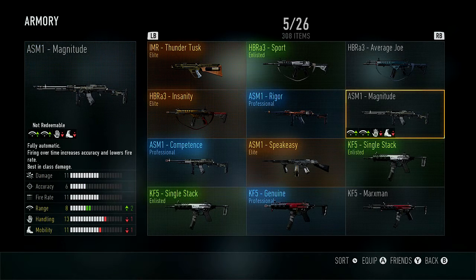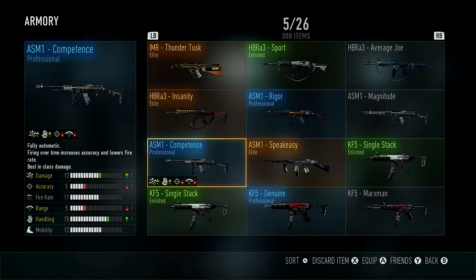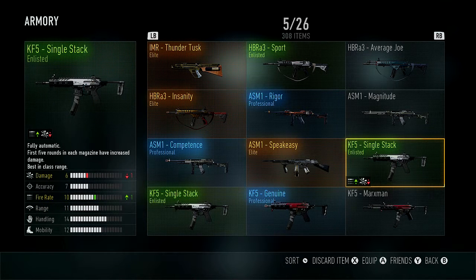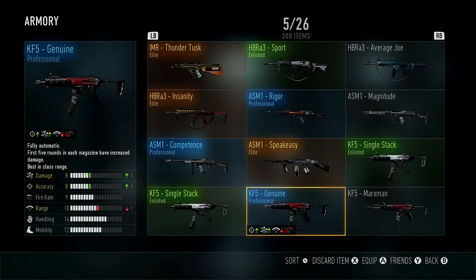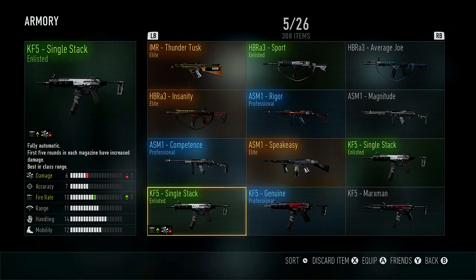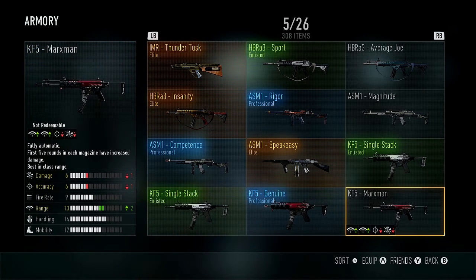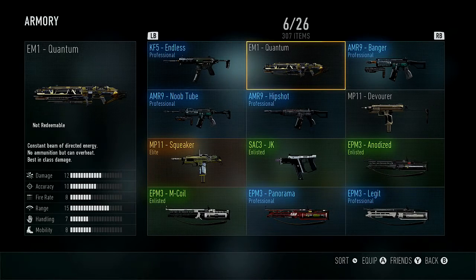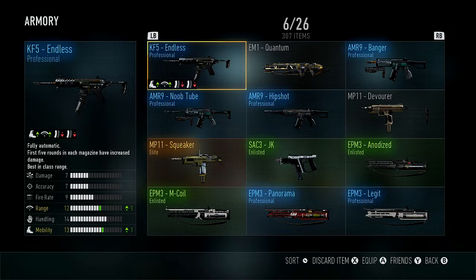The ASM1 — an OP weapon from the jump. The Magnitude is okay, the Competence is alright but the accuracy hurts. The Speakeasy is the most evil of all of them — even though the damage goes down, you don't really feel it because of the increased fire rate. Very nasty weapon. The KF5 was a weapon nobody used until the middle to end of the game cycle, and then everybody started using it — especially the Endless variant, which is a beast.